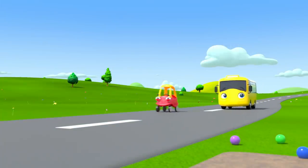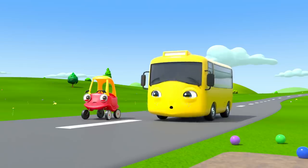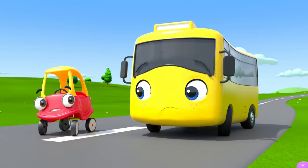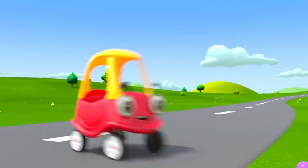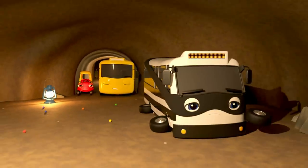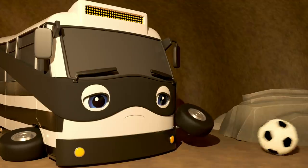Buster and Cozy drive along the road! But what's this? A trail of sweets leading into a cave — that must be where Bandit went! Buster and Cozy are headed inside to ask for the ball back. There's Bandit! But he looks so sad and lonely!